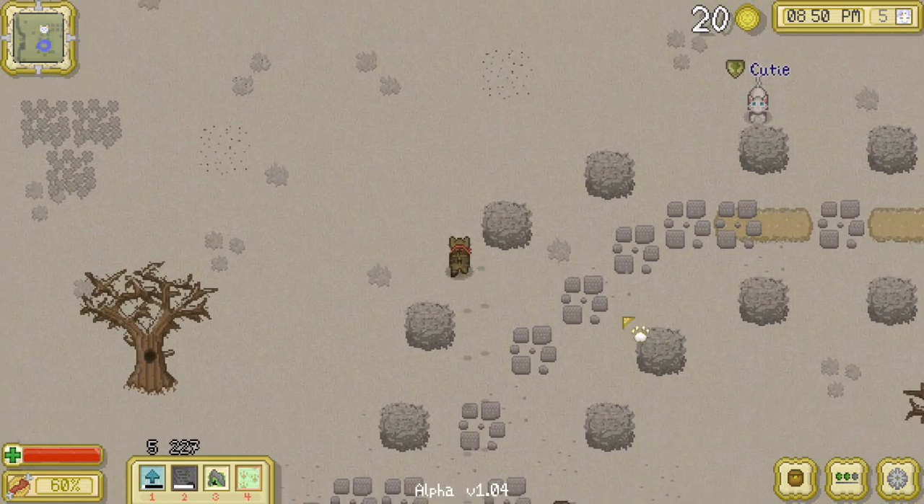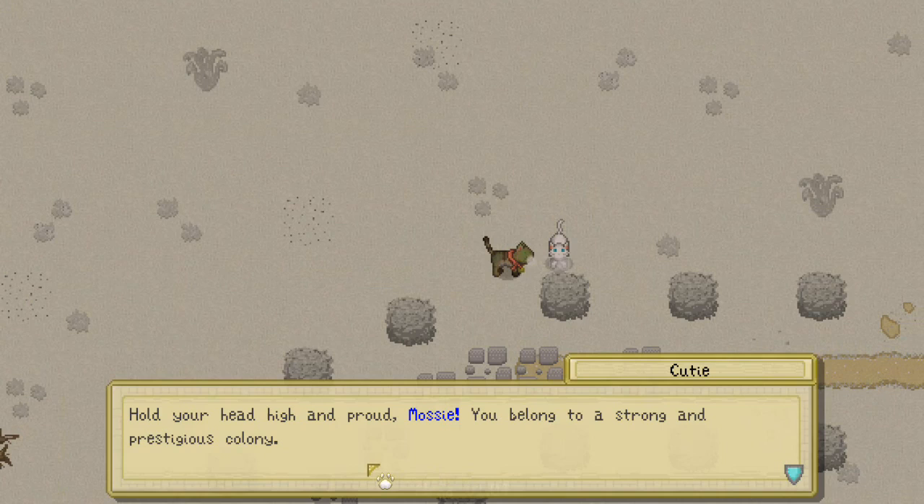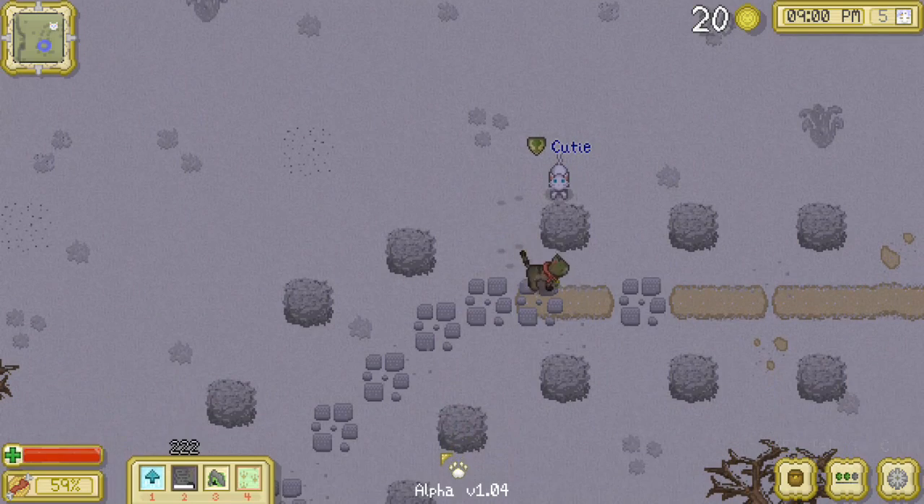That's a fact that Mossy is quite proud of. 'Hold your head high and proud, Mossy. You belong to a strong and prestigious colony.' Interesting — I would love to find out more about why the cats really like competing like that.